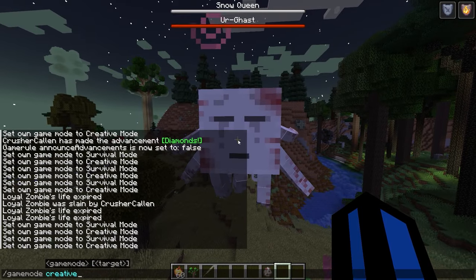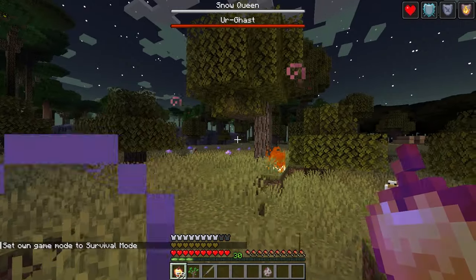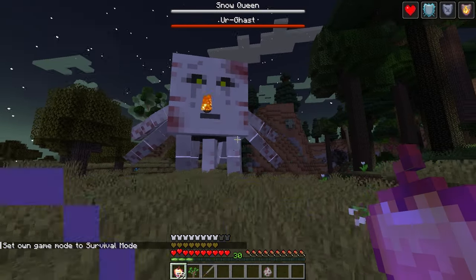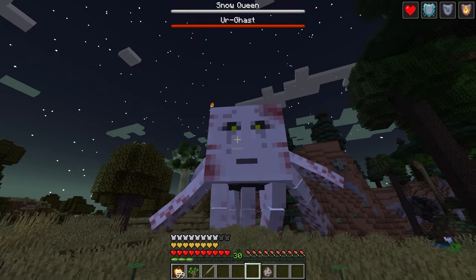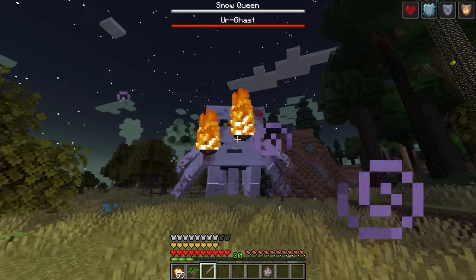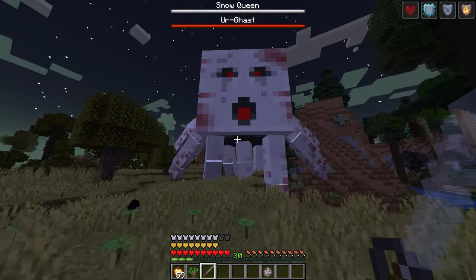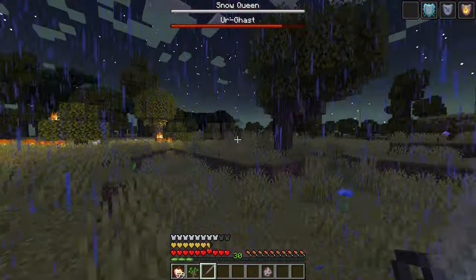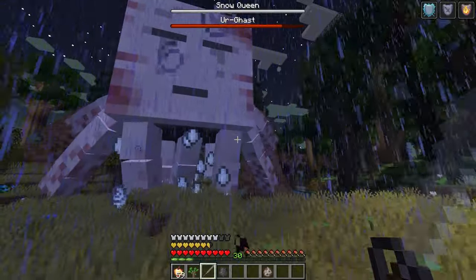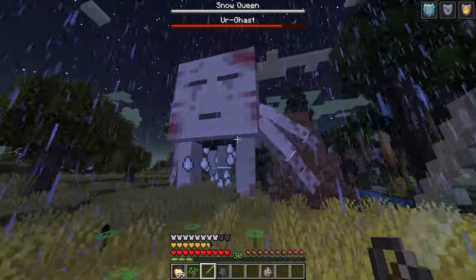Let's see what this guy does — I have a feeling he's gonna be pretty nasty. He shoots out fireballs — is it the same as a normal ghast where you can hit them back? Looks like it. Oh no, it went straight through him. I whacked him and he didn't like it — he's making it rain and there's lightning!